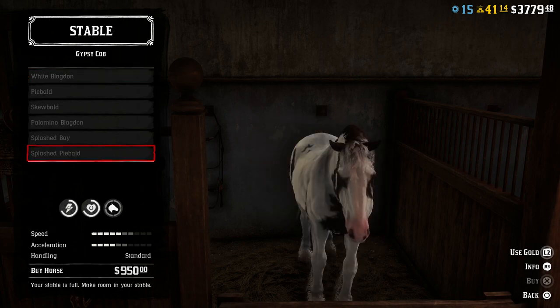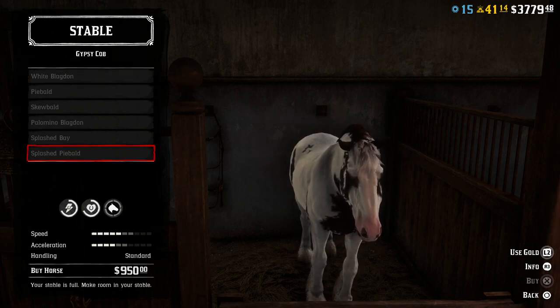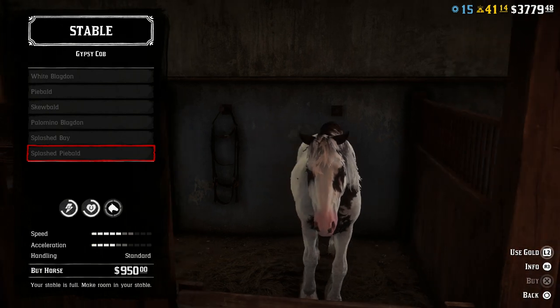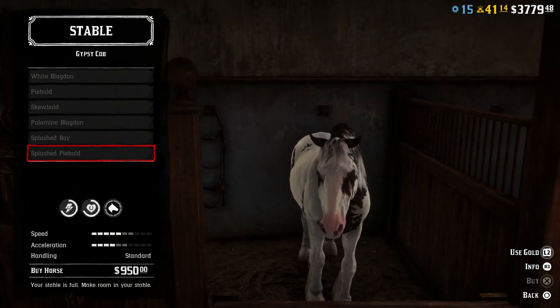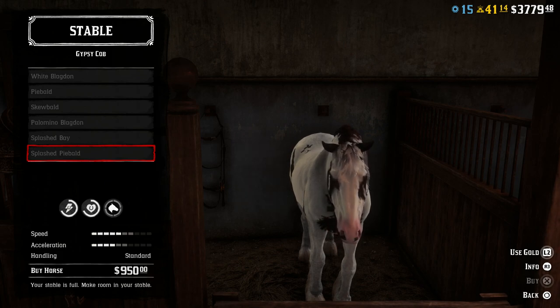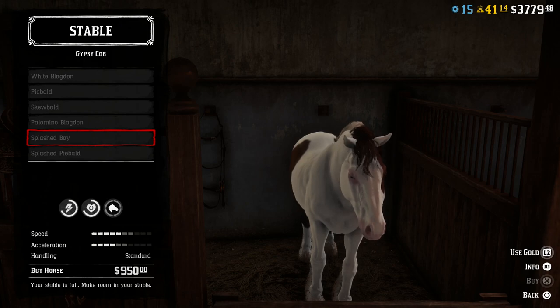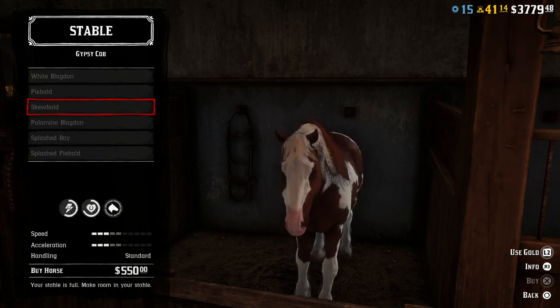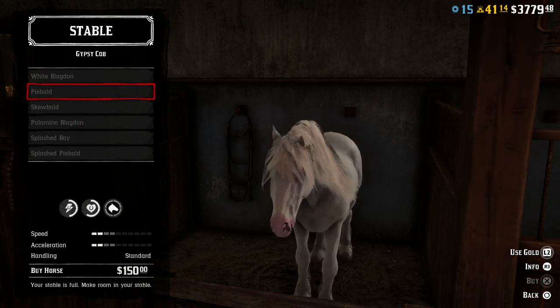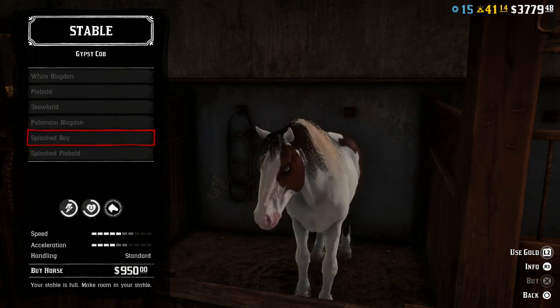Now that I've hit level 20, I decided to go ahead and buy the Splashed P-Ball Gypsy Cob, which you guys will see here in a second. It has a very cool mane and tail — it's long, with that mix of black and white, kind of like the coat. It's a very nice looking horse. The other one you can get at level 20 is the Splashed Bay, which is really nice looking as well. In my opinion, these are some really nice coats on all of these Gypsy Cobs.